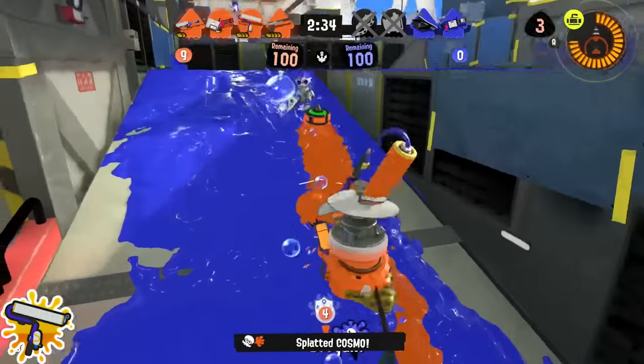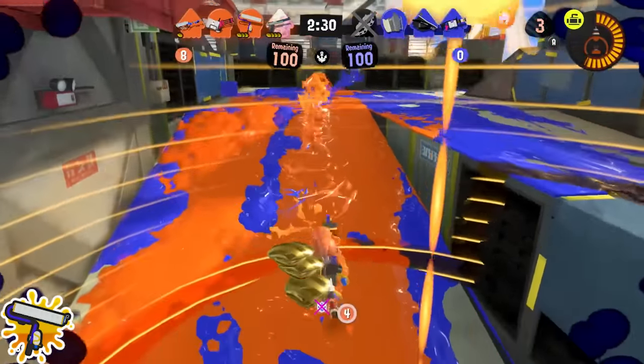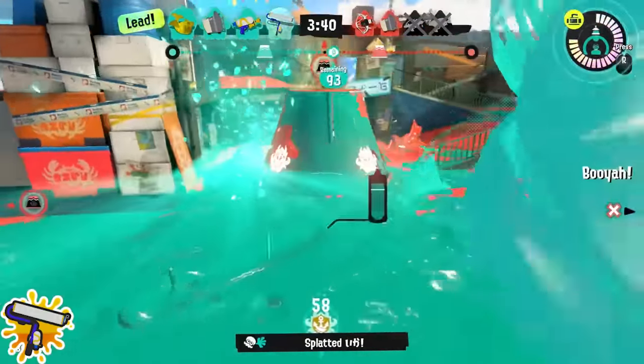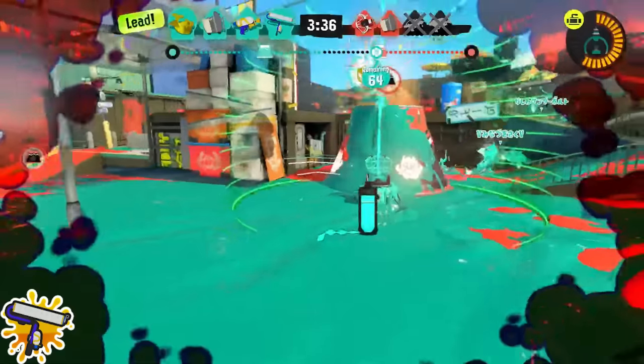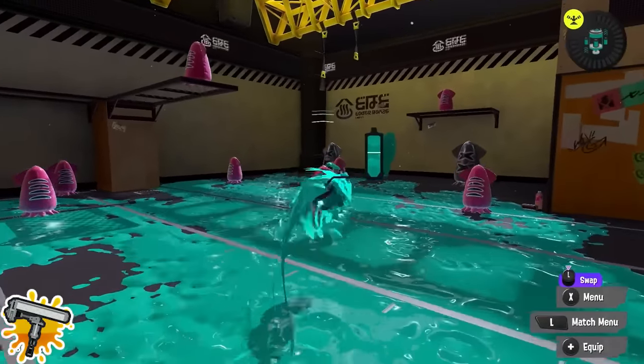Normal Roller: remember to use your Big Bubbler for your team. It's easy to get locked into the aggressive style and only use Big Bubbler selfishly, since Curling Bomb gives you such good mobility into the enemy base. But you can also rotate to your teammates and protect them, which is something the special is really good at — don't be afraid to do both.